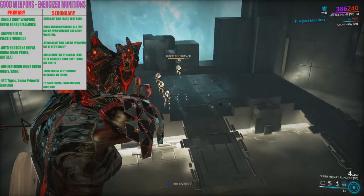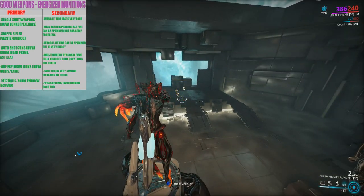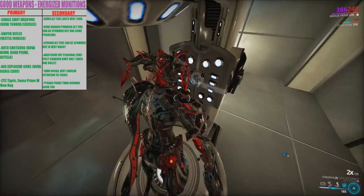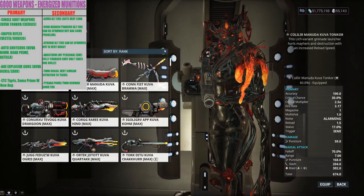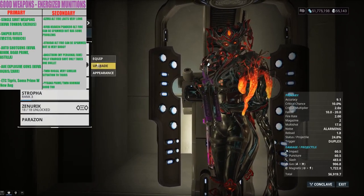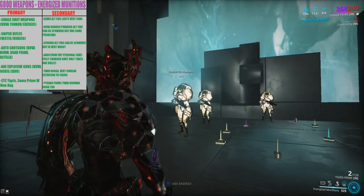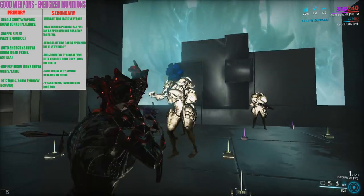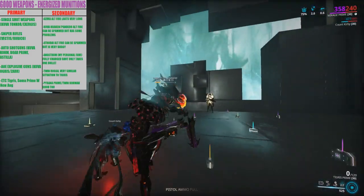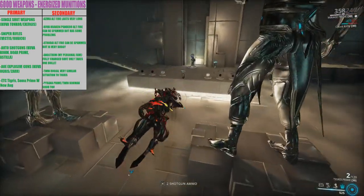Another thing about Energized Munitions — it has a pretty short duration, so mod for duration on your build. The Twin Rogga is like a secondary version of the Tigris — pretty similar situation where you can basically spam it for a while. And as shown here, that's six shots of the Tigris before reloading — that is a gigantic DPS increase for the Tigris. It's a pretty good ability.